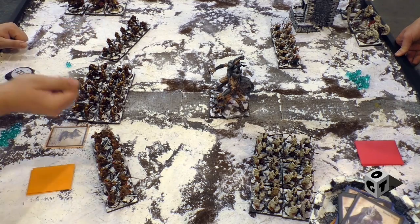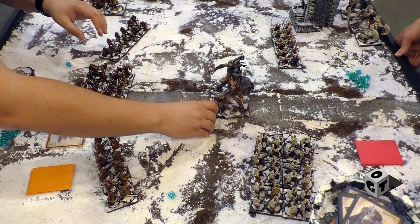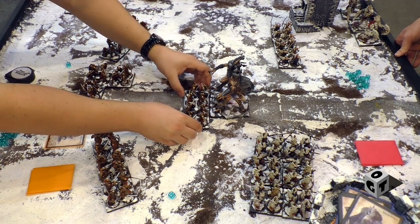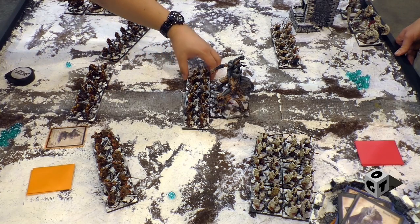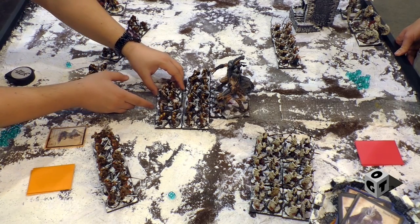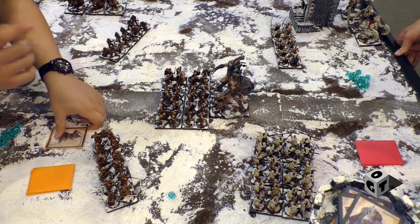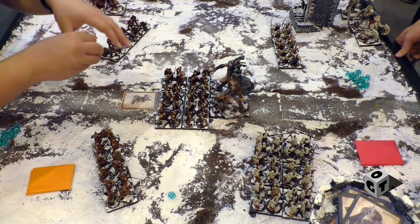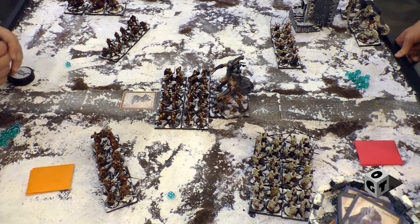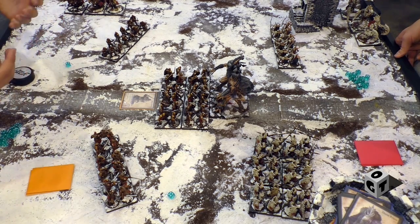I'm going to try and charge. That's a four — exactly enough. Now I have to move them to maximize the number of stands in contact. Stands in contact are considered engaged. Engaged stands attack with their full attacks; unengaged stands only support. The actual miniature on the table is the stand — the miniatures are markers on it. My first action was to charge; I successfully did that and got an inspire bonus.